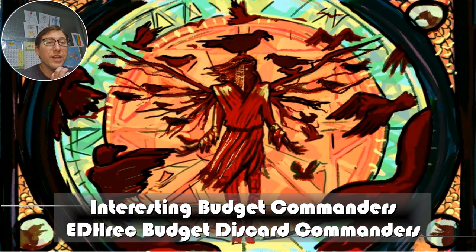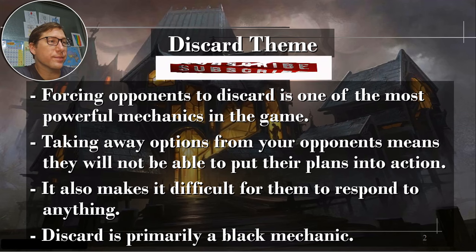We are continuing our budget interesting commanders, looking at EDH rec budget — $2 and under. We'll give the discard theme this time. Discard is actually one I've been wanting to do for a while. I've been cobbling together a Tinybones discard deck for probably over a year now. I've got a whole bundle box full of cards — about 600 cards going into a 100-card deck, not including lands.